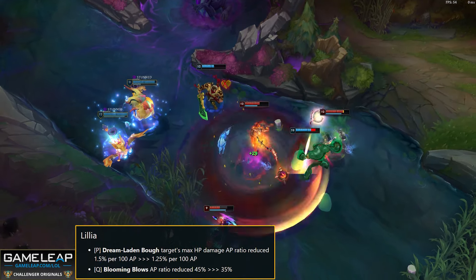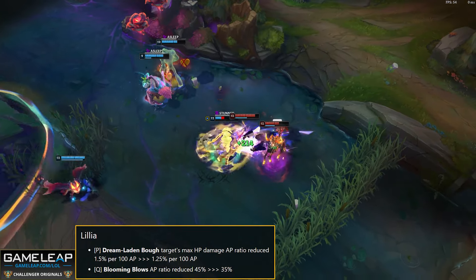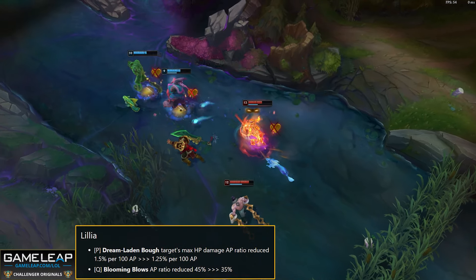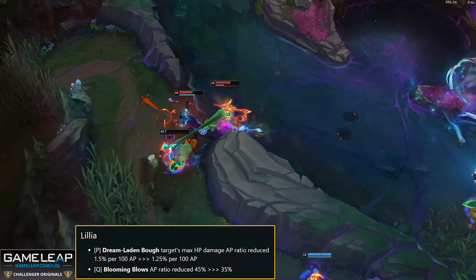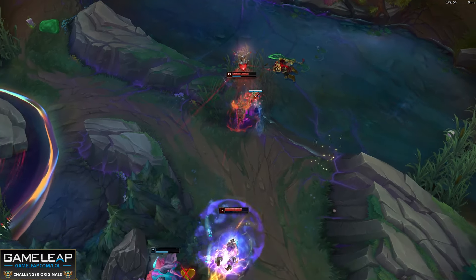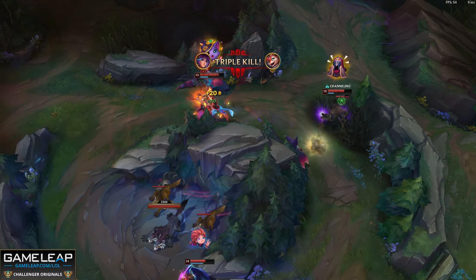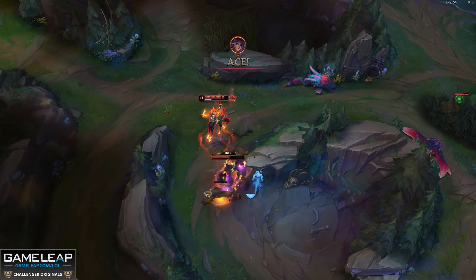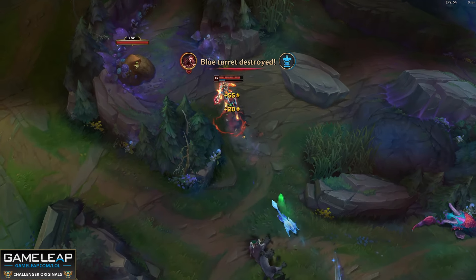Lillia passive A damage AP ratio goes from 1.5 max HP per 100 AP down to 1.25 max HP per 100 AP — a slight difference, moving in the right direction but needing a bit more. Q AP ratio is reduced from 45 to 35, which is going to hurt a lot and take down Lillia's early clear by a decent chunk and also nerf her scaling. I still think she'll be fine with Horizon Focus, Cosmic Drive, and Liandry's — she's still super strong, but these nerfs are needed given how rampant she can take over a game.